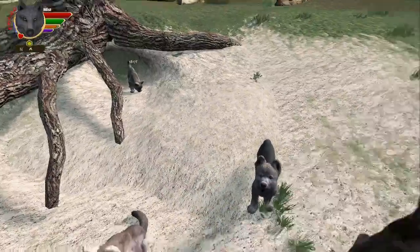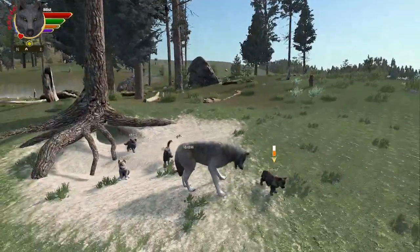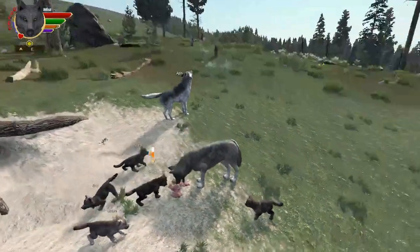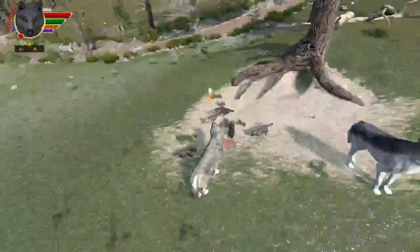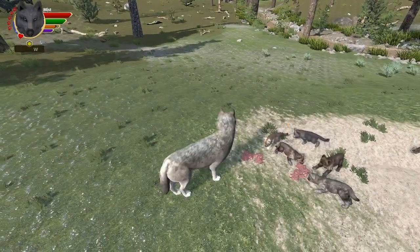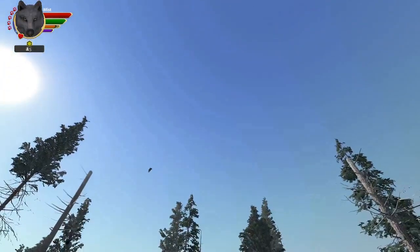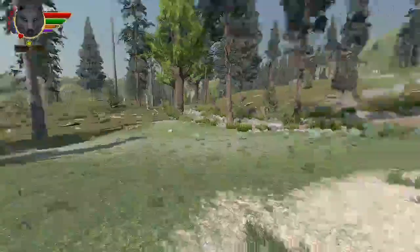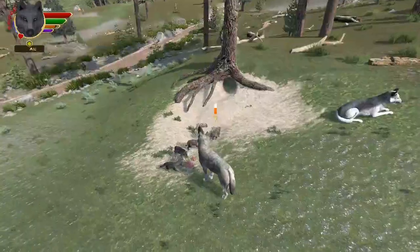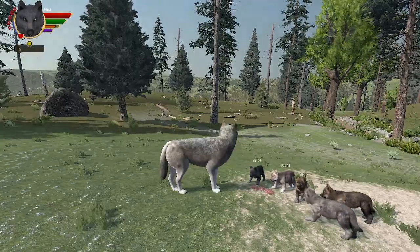That should be our last one. You guys are probably hungry, aren't you? I do have a little bit of food for them - only a little bit, because we really need to hunt a little bit more. They are so beautiful. I think I see an eagle - here comes the paranoia. Nope, that is not one we have to worry about. Here comes the paranoia already. We're going to name them on the next episode, guys, so I will see y'all on the next one. Bye!